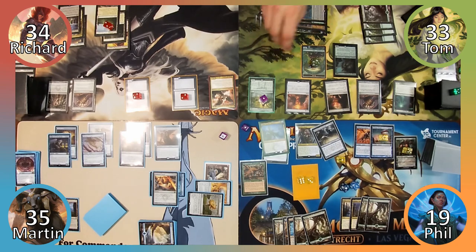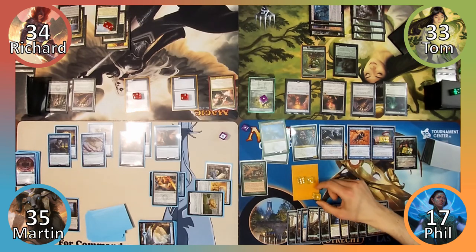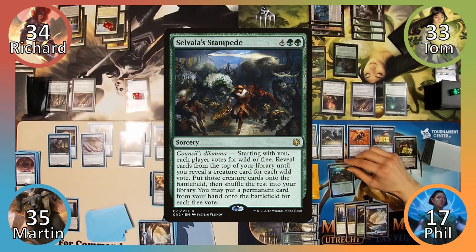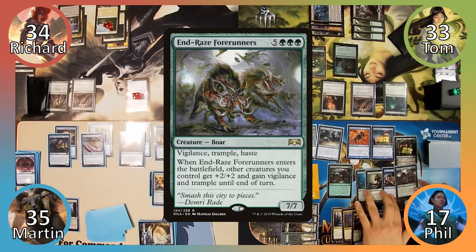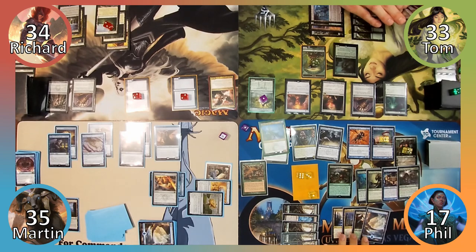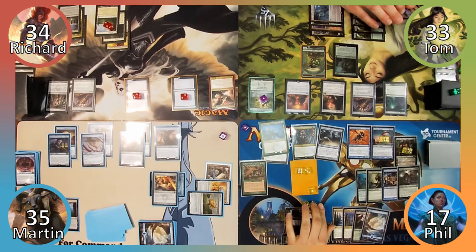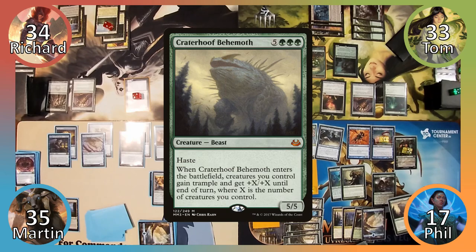Phil sacrifices Seedborn Muse to Greater Good, drawing two cards and discarding three, and Tom ends his turn. Phil plays Breeding Pool, paying two life, puts a +1/+1 counter on his plants, and casts Selvala's Stampede. Phil reveals Farhaven Elf, Soul of the Harvest, and Vesuva Shapeshifter from the wild votes, and puts End-Raze Forerunners onto the battlefield with his free vote. The Shapeshifter enters as a copy of Avenger of Zendikar, making ten 0/1 plants, and Phil draws two cards. Phil sacrifices his Avenger clone to Vanifar's ability, putting Craterhoof Behemoth into play.